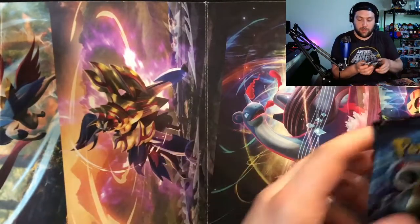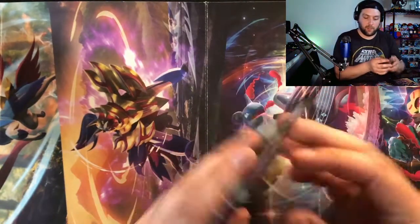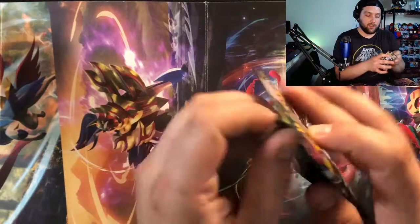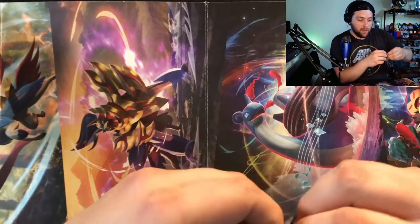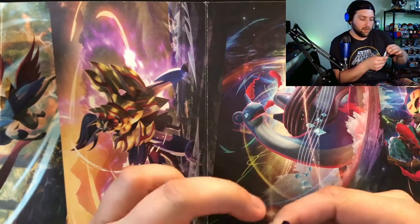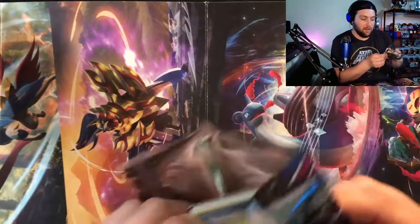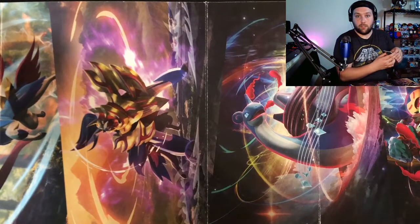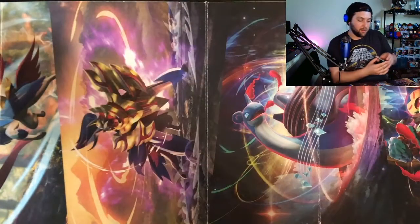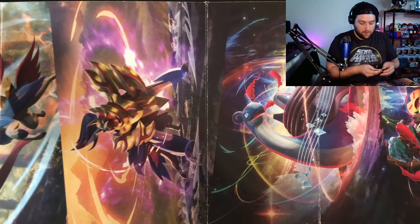Evolutions is pretty widely available, but Unified Minds and a couple of these others are getting harder to find. Let's start with Unified Minds. If you guys can hit that like and subscribe button — we're trying to get up to 100 subscribers. If we get there, we'll hopefully open up another Build Battle box and maybe some Darkness Ablaze. We're still moving into a new apartment and figuring things out as we go.